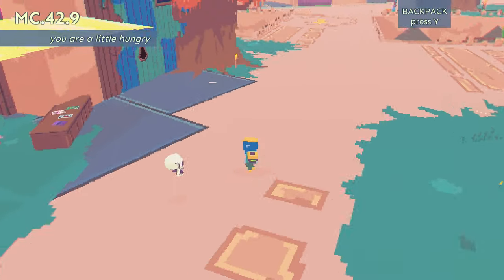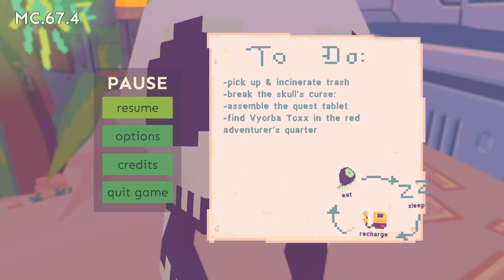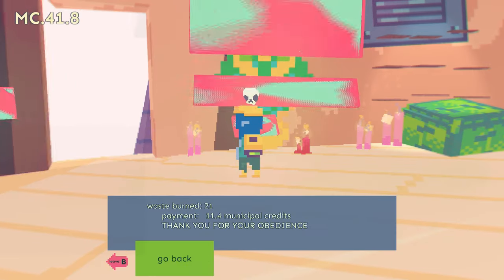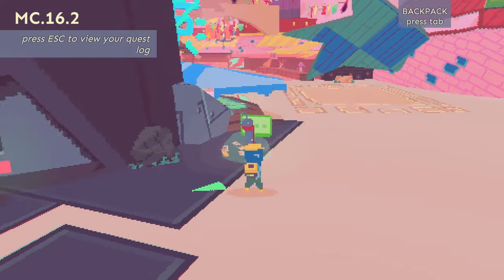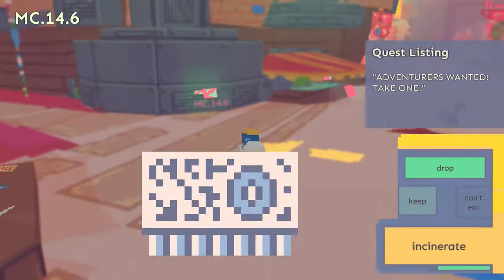Diary of a Spaceport Janitor is about you, a janitor, in this spaceport. As a janitor, you must pick up bits of trash and you can keep them or incinerate them. If you incinerate them, you get paid at the end of the day, but if you keep it, you can use them for whatever you want. You might find a guy who's looking for a specific kind of trash and sell it to him, or you might find a use for it yourself.